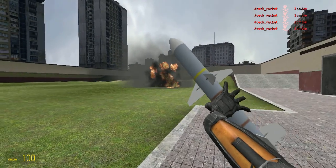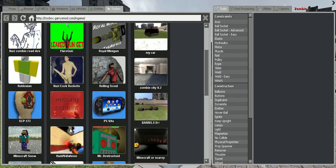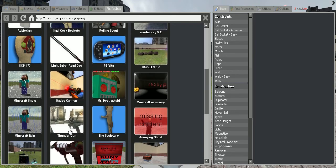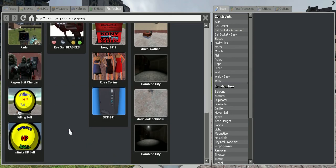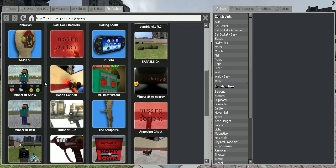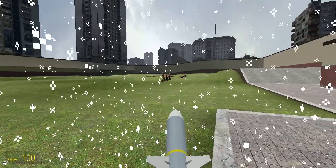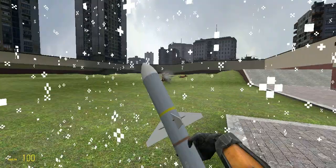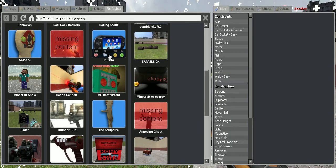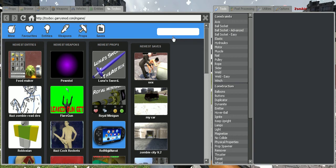Alright, let's try something else. See anything? How about — let's try the Minecraft snow. If you guys know Minecraft, you'll know what I'm talking about with Minecraft snow and Minecraft rain. Let's try some Minecraft snow. Oh yeah, there it is. It's fine.